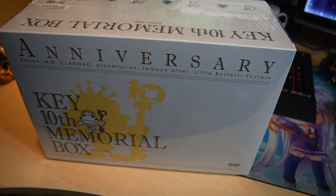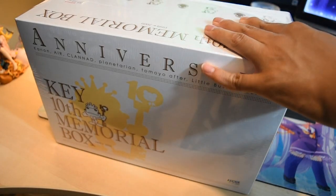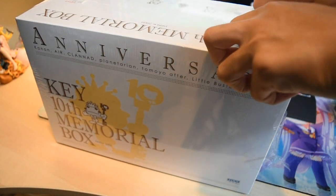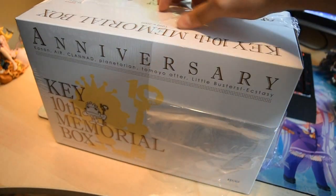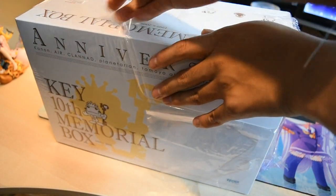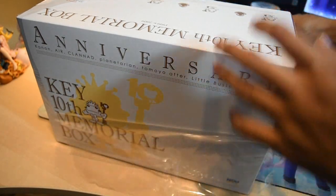Alright, let's get this over with because I want to open this up real bad to see what's inside. The Key 10th Anniversary Memorial Box. It comes with Clannad, Air, Kanon, Planetarian, Tomoyo After, and Little Busters Ecstasy.